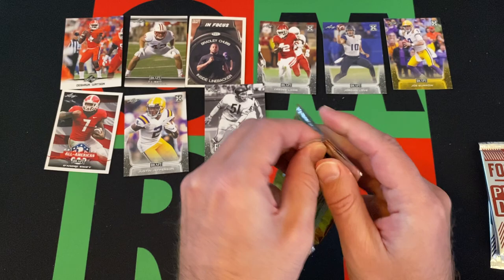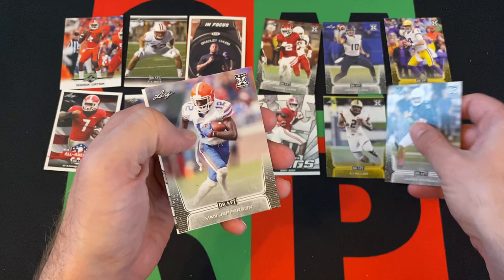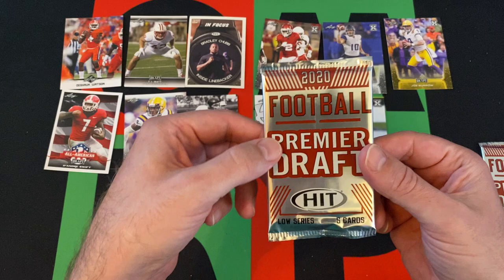Third and final Leaf Draft pack — we got Jalen Reagor, James Morgan, AJ Dillon — that's not bad — Van Jefferson, and Colin Johnson. Now we're moving on to the Premier Draft Sage packs.